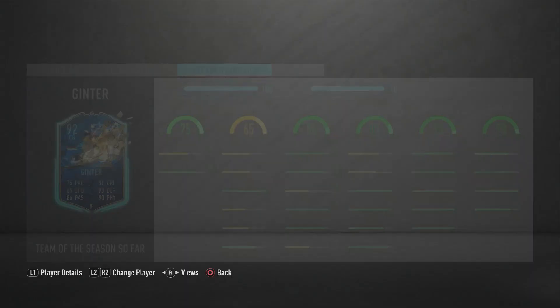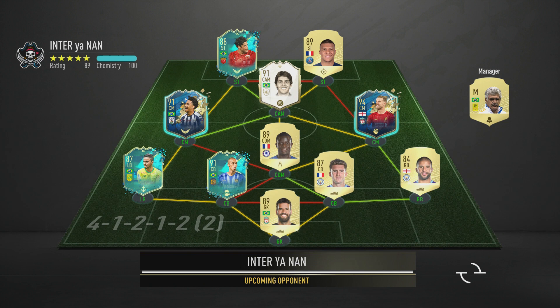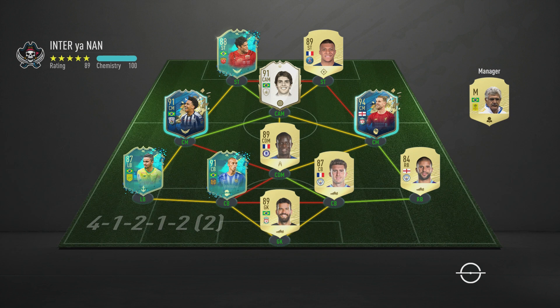We've found a match. The opponent has a good team with a link between flashback Miranda and his left back, plus Hulk, Mbappe, and what looks like prime Kaka. Henderson, Laporte, and Walker are lacking a little bit, but overall it's a very good team. My team has a slight edge, but let's get into it.